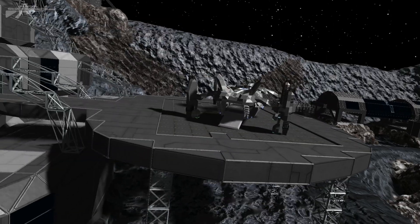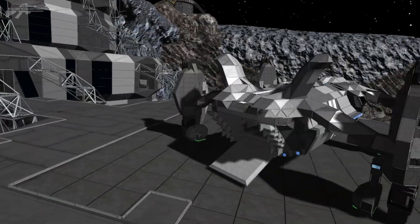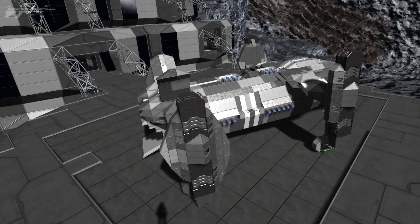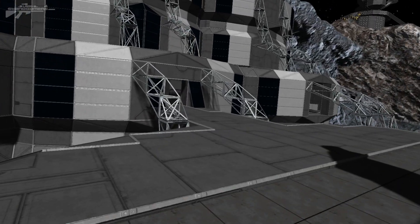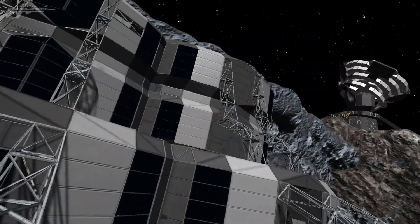This area is for hangars. We've got a troop transport — just dropping some supplies off from the base and traveling back to Earth over there shortly as well. It's one of my vertical takeoff ones, ramps down at the back, and we've got one of the entrances to the place. I need to sort the interior out, so I'm not going to show you in there just yet.